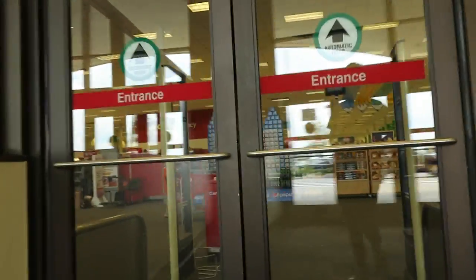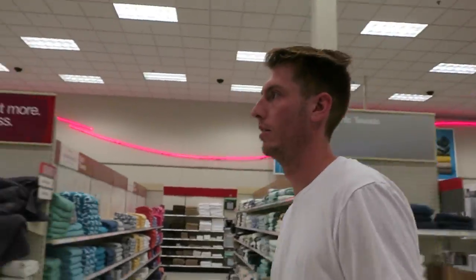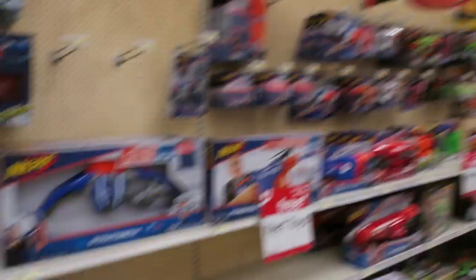So let's go inside. We're trying to find the baby stroller section because that's where we did the fort last time. But this is a different Target, so it might not be the same. That's what we're hoping for. It's furniture — that's not it. Toys and games over here. Oh, we also see the Nerf gun we wanted.